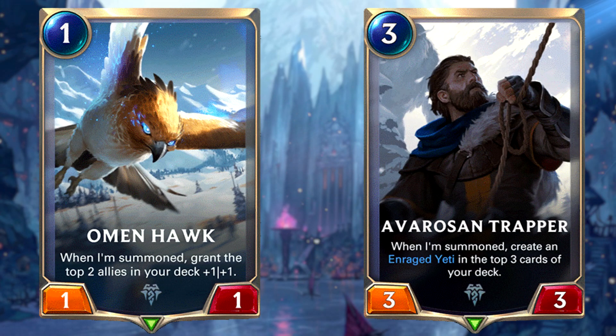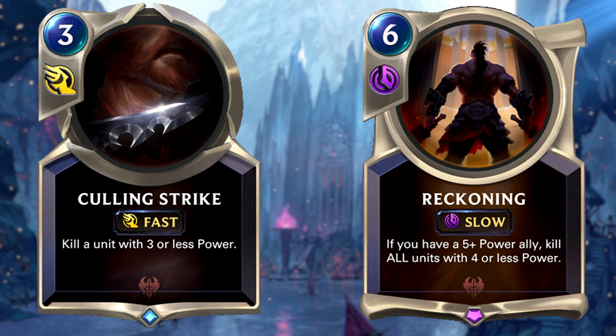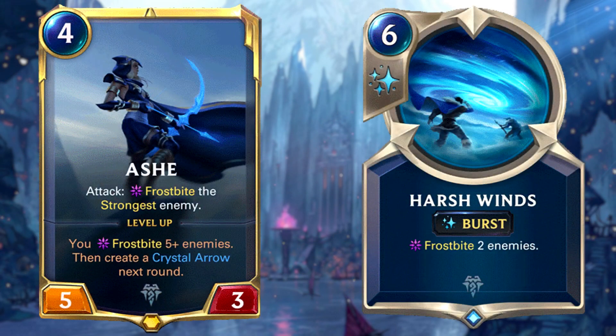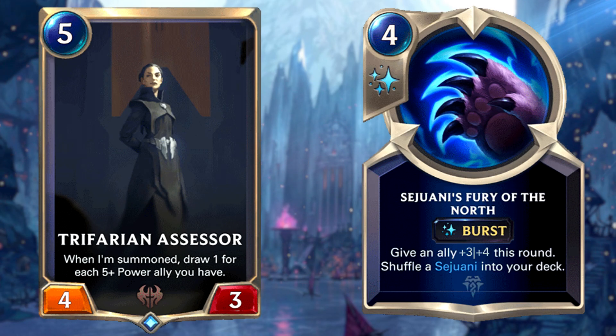This deck has a lot of ways to start aggressively, thanks mainly to Omen Hawk and Avarosan Trapper. It also has ways to refill your hand with Avarosan Sentry and Babbling Bjerg. There are many ways to remove big targets thanks to Frostbite effects followed by Culling Strike, and wide boards thanks to The Reckoning. The main win condition is Ashe, often combined with Harsh Winds to make it unable to block most of your board, winning the game with just 3 attacks. Even though Trifarian Assessor got nerfed as well as Sejuani's champion spell, this deck is still very consistent — a very solid deck, not as fast as other options, but definitely a high win rate and worth considering.